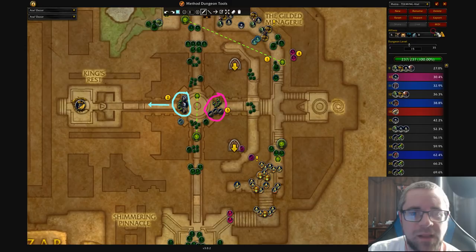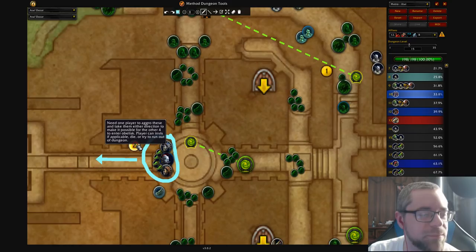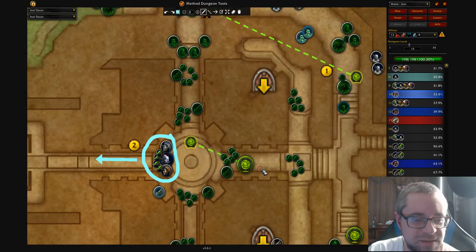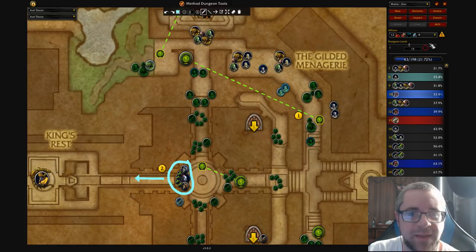All we're doing in Teeming is just skipping this pack — which is not what I was doing in the non-Teeming route — and then we're just getting extra count from these three packs. And that is that. The regular route is the route I've basically been running the whole expansion. The only thing to note is that somebody needs to pull this away so the other four can enter the obelisk. Just make sure that obelisk is dragged somewhere that you're safe — it doesn't actually matter where, just somewhere that when you come out, you're safe, because if you come out in the middle you'll just aggro that pack again.